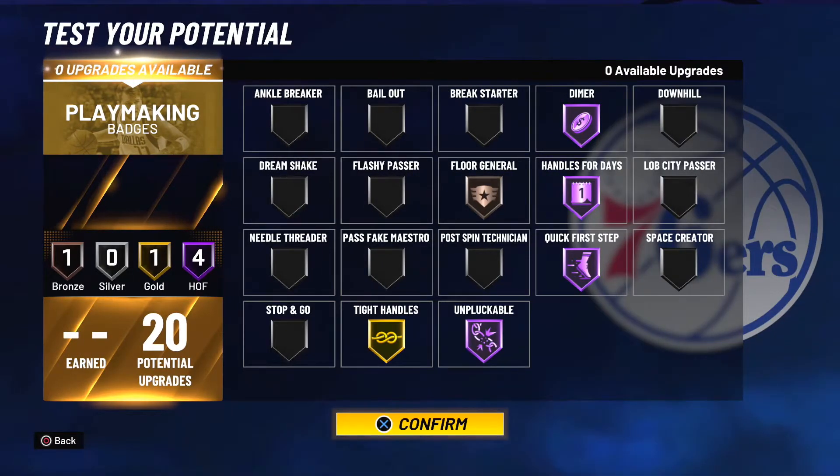For my playmaking badges, I hall of fame dimer, handle for days, quick first step, and unpluckable. I gold badge tight handles, and I bronze badge floor general.